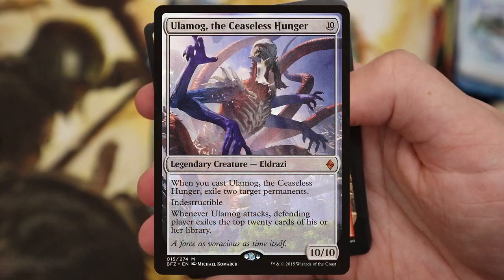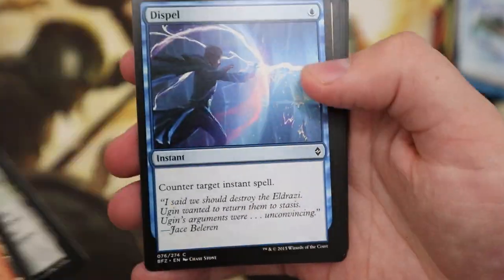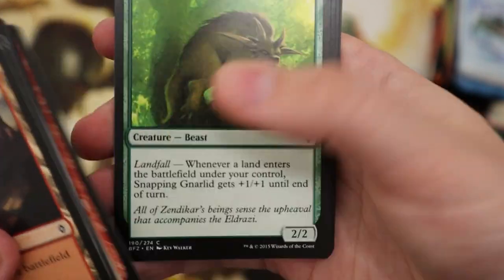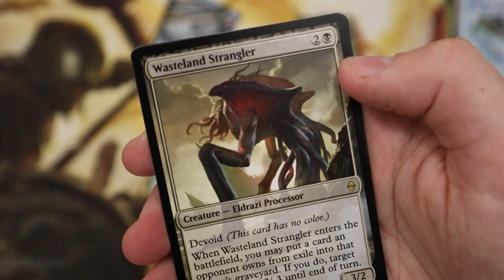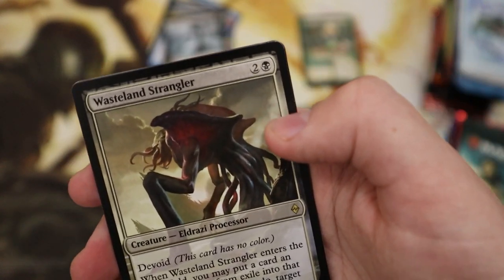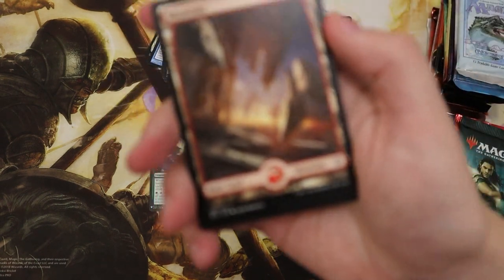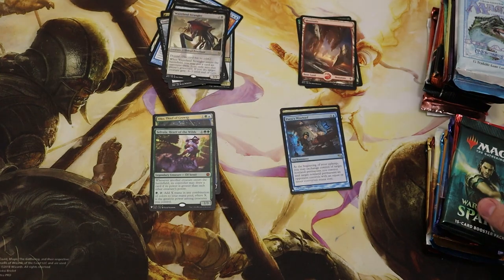Can we get an Ulamog, the Ceaseless Hunger? Here we go — there's going to be so many Eldrazi and horrible things in this set. Mist Intruder, lovely. Time's Present, Wasteland Strangler — not that great. No Ulamog, but with Selvala and Oko I am happy. And a lovely full-art Mountain.